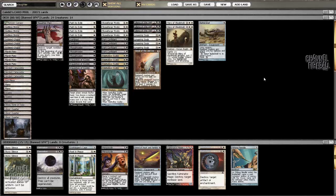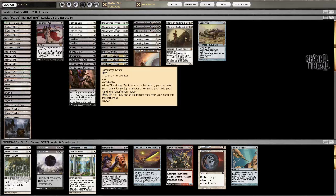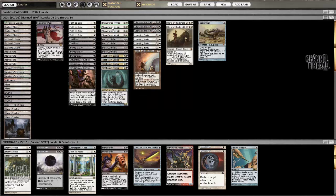Hello and welcome. My name is Caleb Durward, recording here at ChannelFireball.com. This is another episode of the Modern Banned series. This week we are doing Stoneforge Mystic - a banned card. We're building a deck around it and running it up against a mini Modern Gauntlet, basically just seeing how it interacts with the current set of removal and disruption.